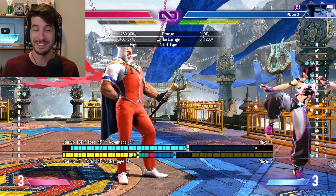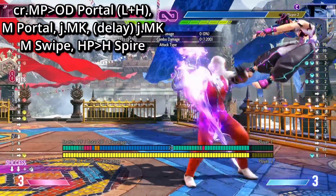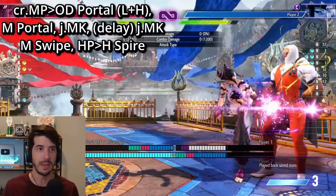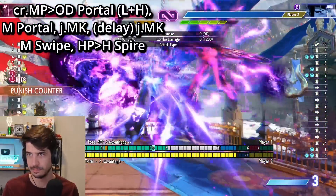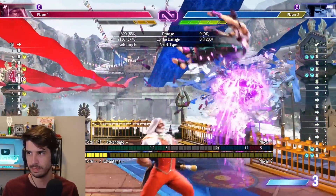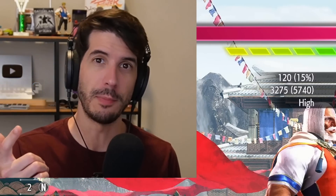Another variation you can do for the side swap is a lot less consistent and very difficult, but it is more damage. It starts the same, but then you manually time the jump MK. Rather than doing the frame kills with the whiff, stand medium kick and heavy swipe — go for the late jump medium kick and medium swipe, stand fierce. The optimized version will do 3,275 damage. So you can pick your poison, but having the max damage punish for the regular throw and the side swap option is really useful to have in your arsenal.